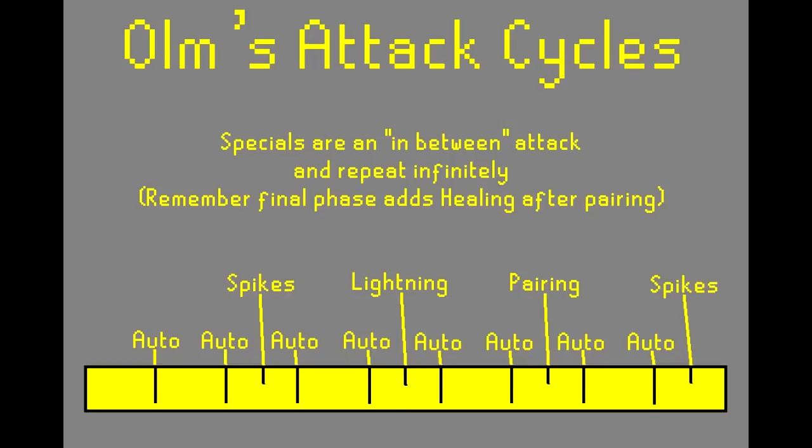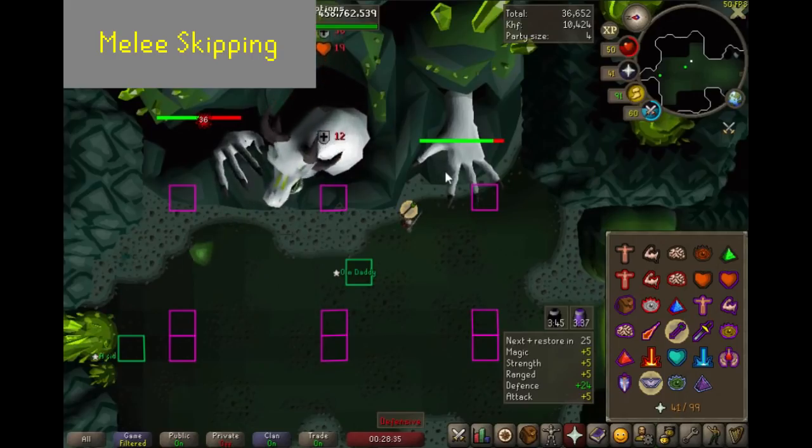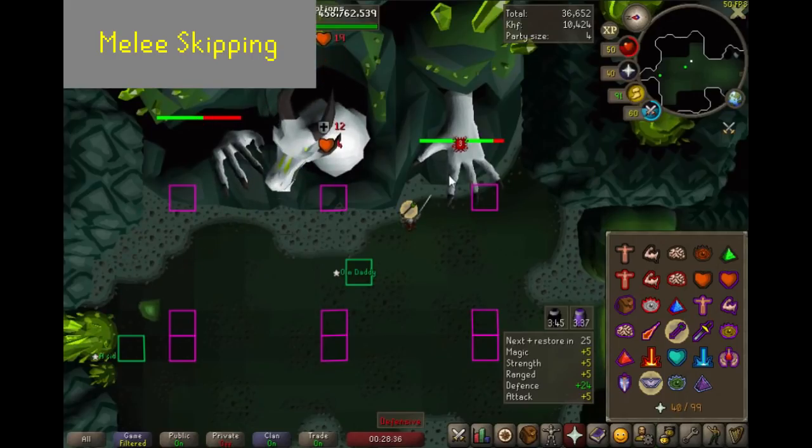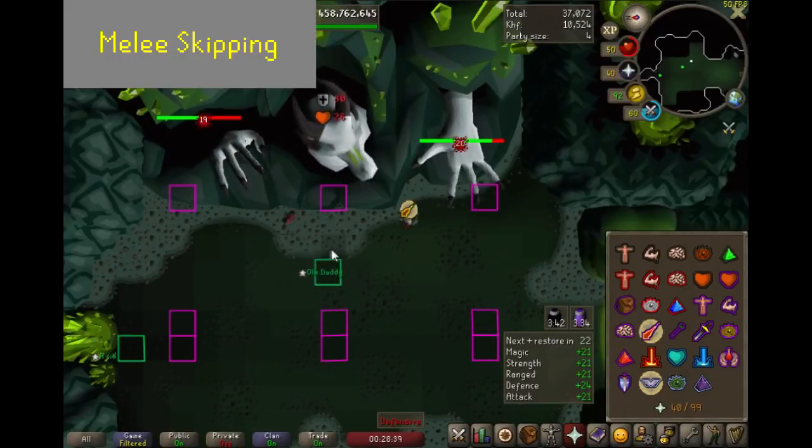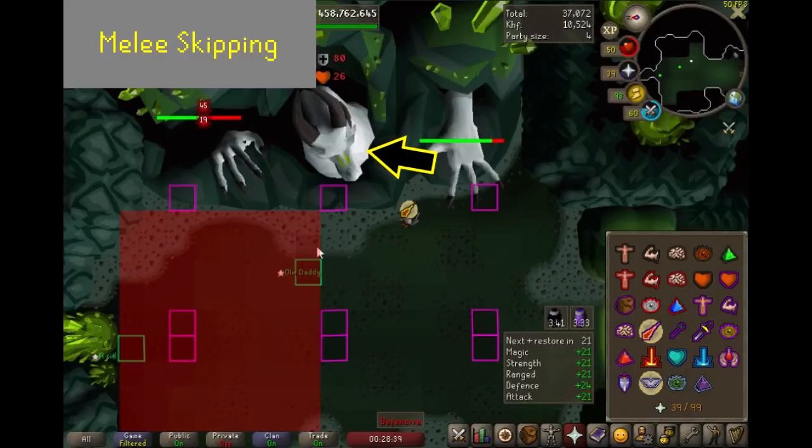So let's take a look at this again. Remember that after every other Auto, the special attack will happen. Now let's look at how we can skip those attacks when we know where they are. This is the most common way you'll see people skipping specials — this is called melee skipping. You'll see here that I am in Ohm's attackable zone. I already know that the special attack is going to happen on this side because it didn't happen on the previous side.